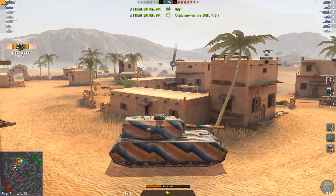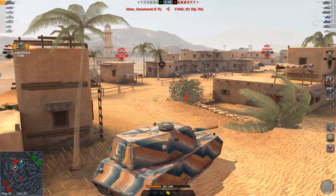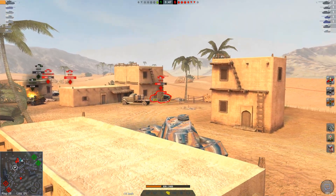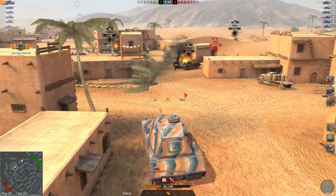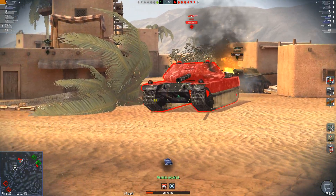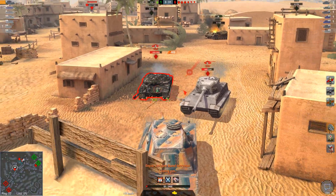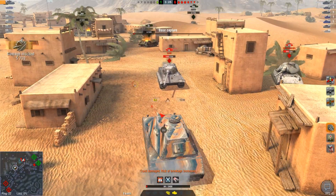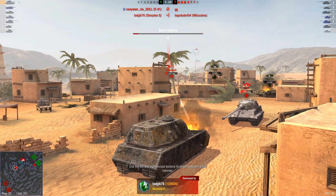We can bounce whatever medium is trying to snipe us. I'm in a sticky situation — even my skills in the Mäuschen aren't going to save us. Blew his track, bounced his shot. I'm not going to repair my track because I'm going to lose credits this game anyway. Let's try and get at least one good shot in. Head forwards — bounce the VK. The VK didn't even get a shot into us. We got killed by the Scorpion.